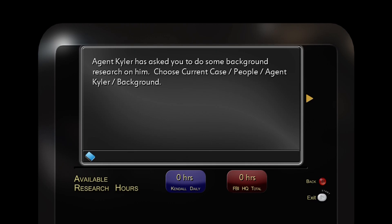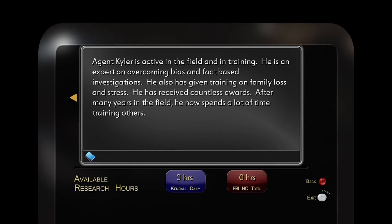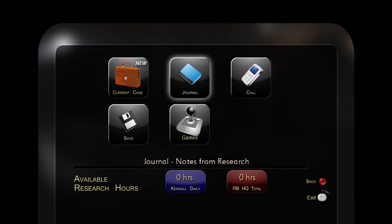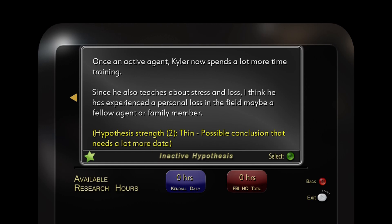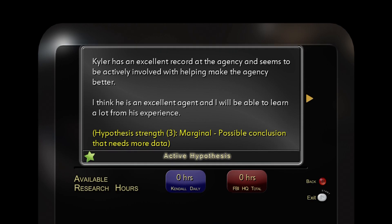We have a ready-made hypothesis. Kyler has an excellent record at the agency and seems to be actively involved — he's an excellent agent, I'll be able to learn from him. That's a pretty weak hypothesis. The other option: once active, he's now much more into training, and he's experienced a great personal loss because he spends so much time teaching about it — but that is pure speculation. Let's go with the bare facts and the slightly stronger hypothesis.